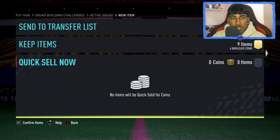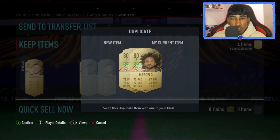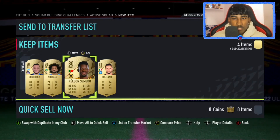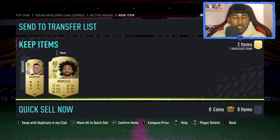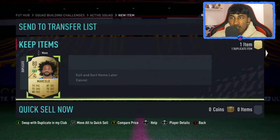If any of these are tradable, that will help a lot. Marcelo I don't think is — I'll put him into another SBC. Politano — yeah, okay. Only one player there tradable. Marcelo is untradeable, and then the rest of them... tradable. He was untradeable, Marcelo. So I think that is done.